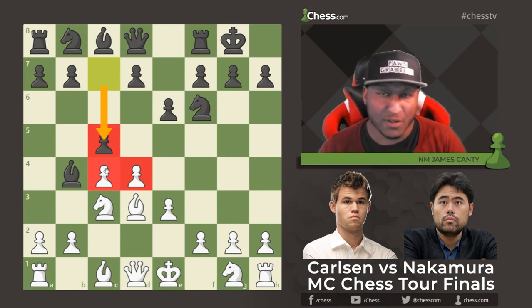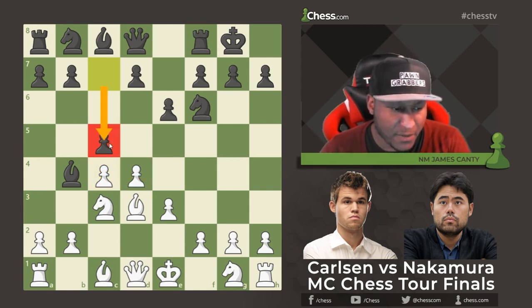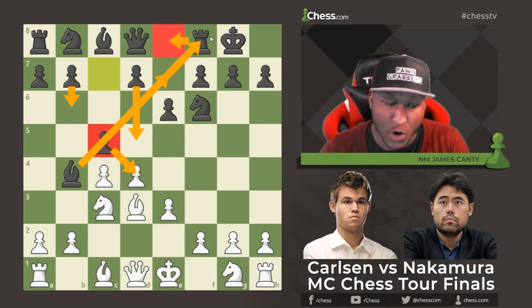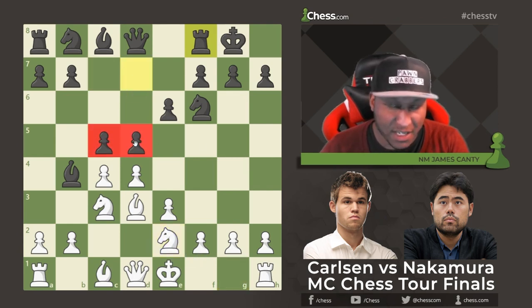Then c5 from Nakamura, attacking the center as you should — Russian chess school style, fighting for the center. This is a very common way to play in the Nimzo-Indian: playing c5, d5, b6, sometimes taking, Bishop to e7, or Rook e8 and putting the bishop on f8. Many ideas here, which makes this such a rich opening. After Knight to e2, there's d5, keeping tension in the center.